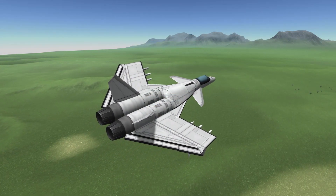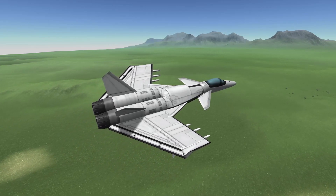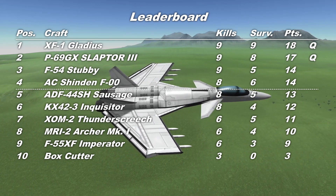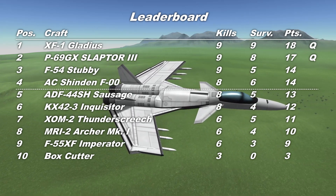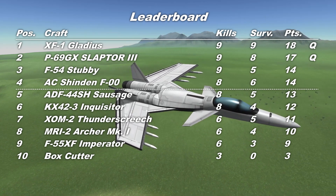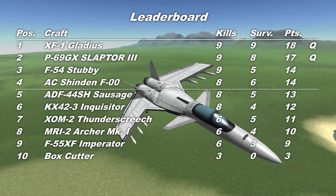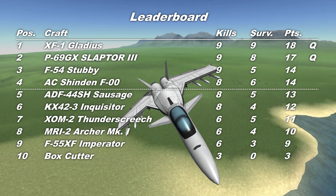The ADF-44SH Sausage proves to be a very capable fighter, despite my earlier misgivings. But that last-minute kill by the Redhawks will put a serious dent in its ambitions. Looking at the leaderboard: with eight kills and five survivors, the ADF-44 sits on 13 points. But for that last-minute casualty, it would have been on 14 points, and I'd have had to do a tie-break between it and the Shinden - which probably would have come down to time to kill, and that is a total arse-ache to work out. Good news for Maximus Light's AC Shinden, and very good news for Leggedlack's P69GX Slapta 3, which is now confirmed as having secured its place in this season's final.